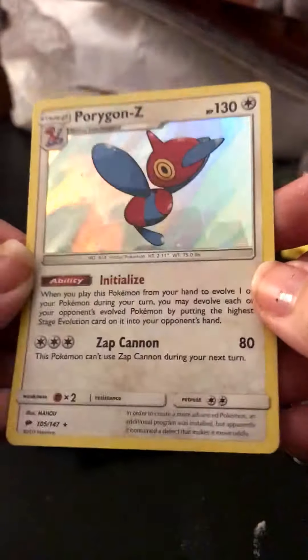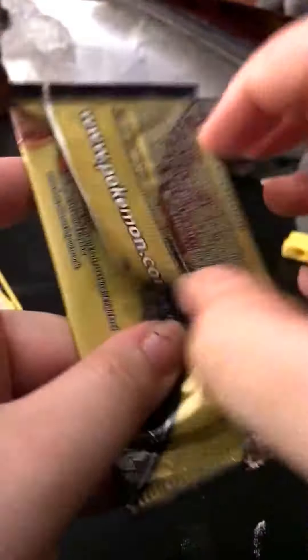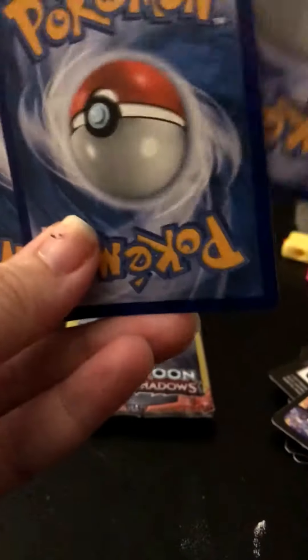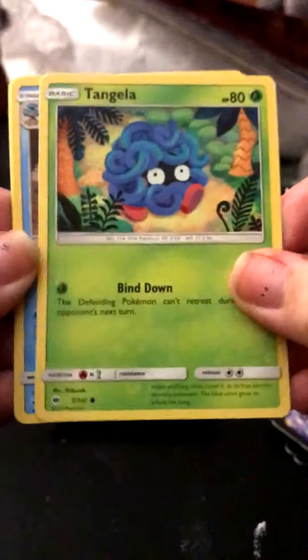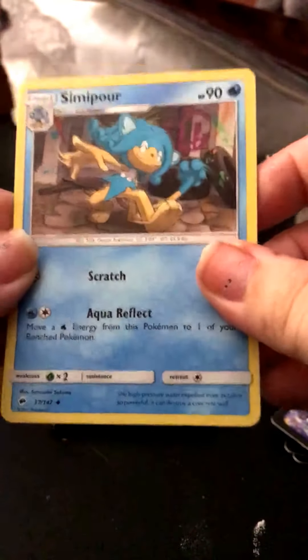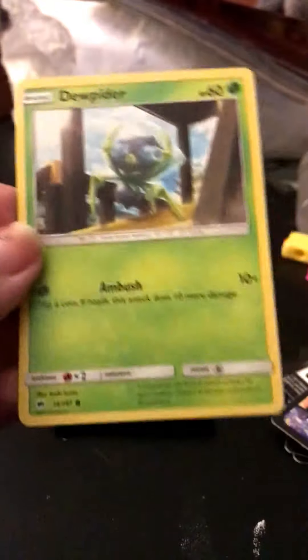That one is much easier to actually see the holo-foil pattern on it. But the pull rates for Sun and Moon have been, ugh, they have been horrible. We have a Tangrowth, Simipour, and a common Dwebble.